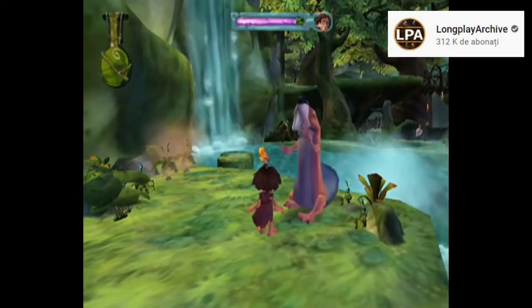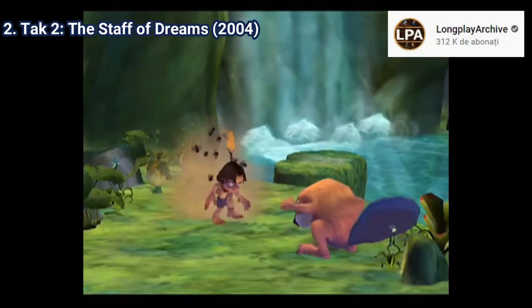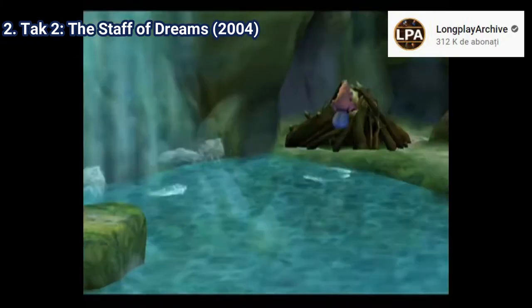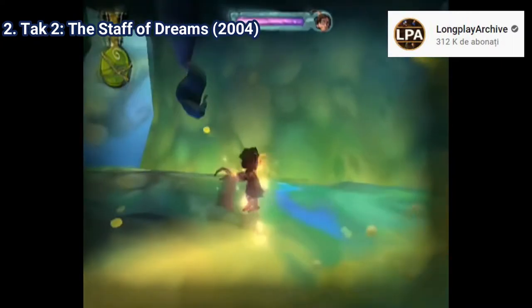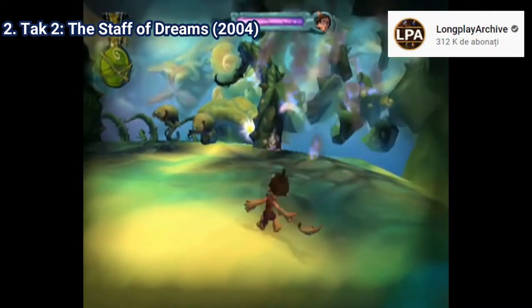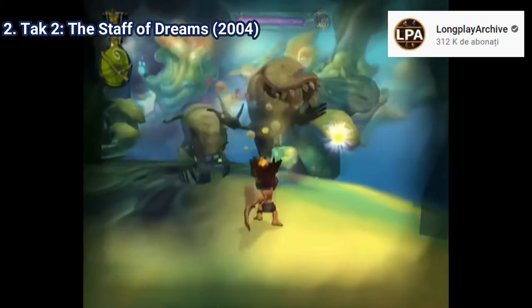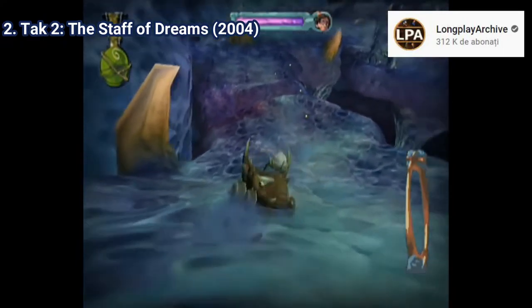But at least with the second game, they got it right. Tak 1 was close to being a hidden gem, but the annoying puzzles prevented that. Tak 2: The Staff of Dreams, on the other hand, is remarkable. This time the game is a linear platformer and the scenery is incredible. The graphics look amazing and even today the art style still looks great. And I like that the more you progress, the darker the game gets.